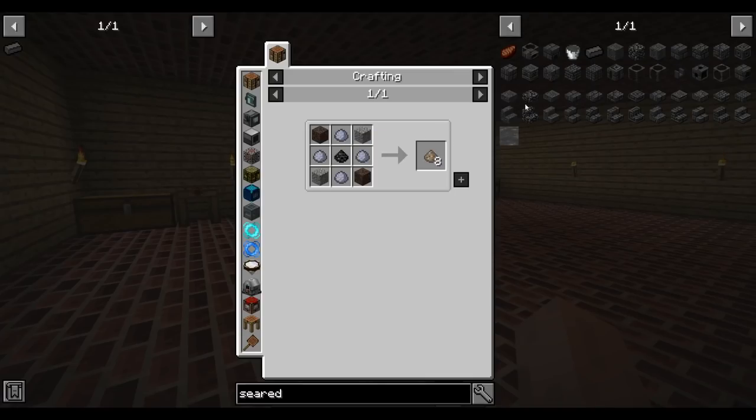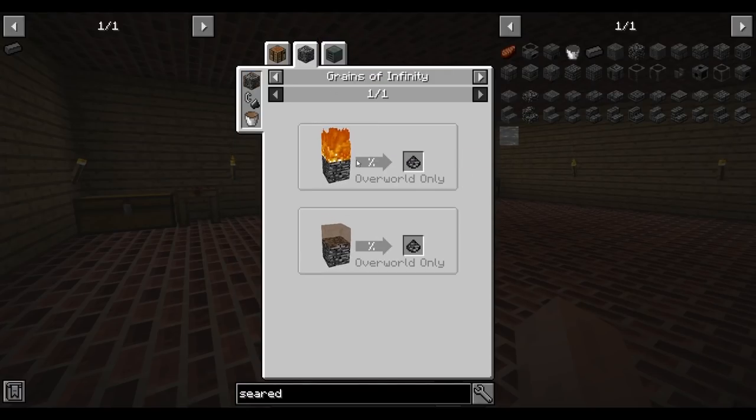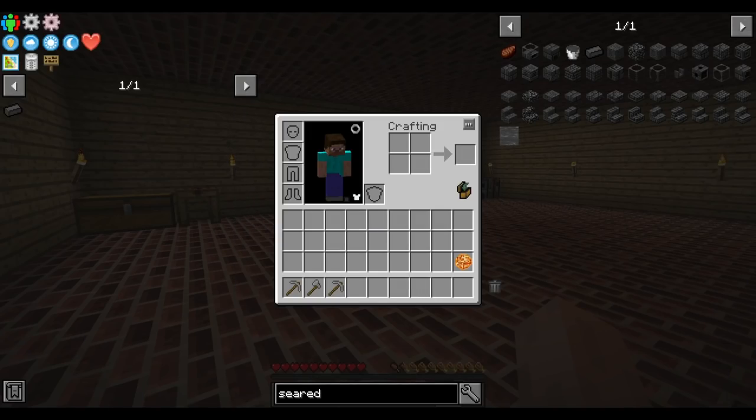This effectively makes grout a lot cheaper per unit - well, maybe about the same, it just needs an extra Grains of Infinity. Grains of Infinity require lighting fire on bedrock, so I need to get a flint and steel, which requires some iron.